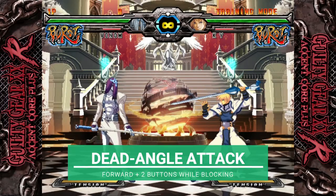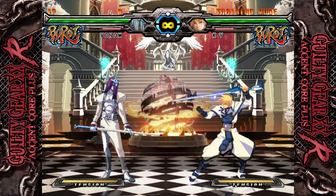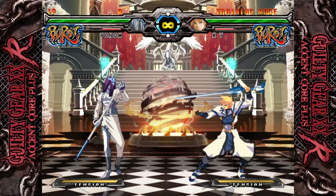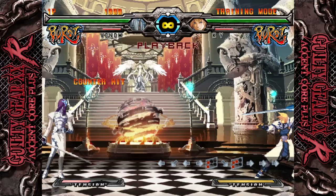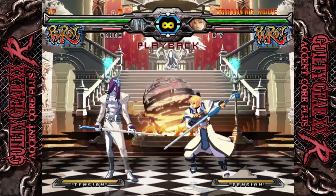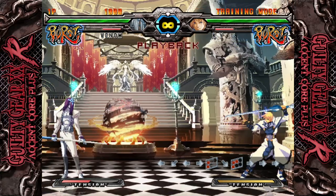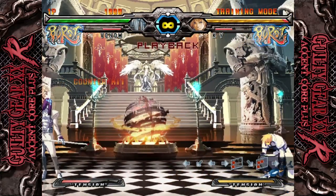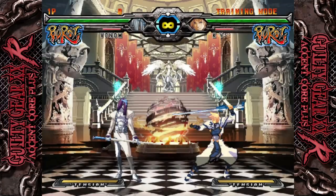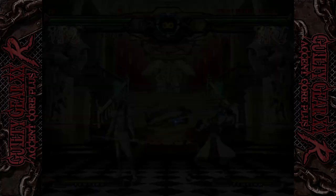Dead angle attacks are a nice countering tool that throw out a single button to push your opponent away. They're done by pressing forward and two attack buttons while in block stun — so if you're holding forward to block, you'll have to push six to dead angle. It'll cost you 50% tension, but it will also get you out of pressure and allow you to reset neutral. It's a good tool to fall back on when burst isn't an option or when you're not quite ready to let go of your burst in a round.